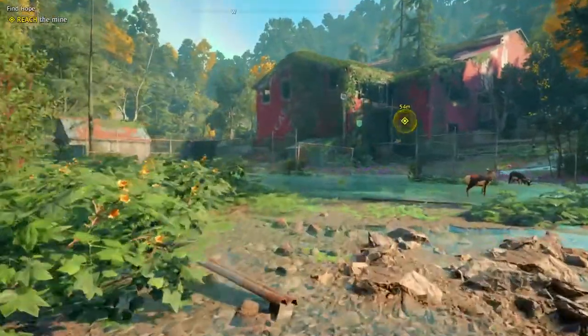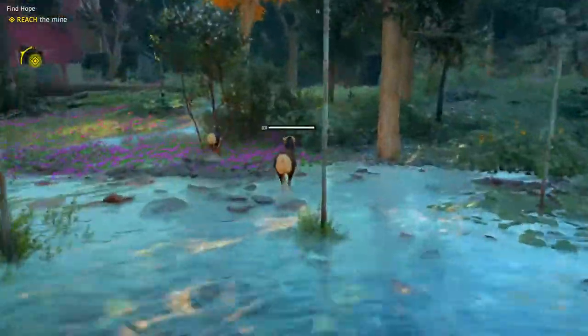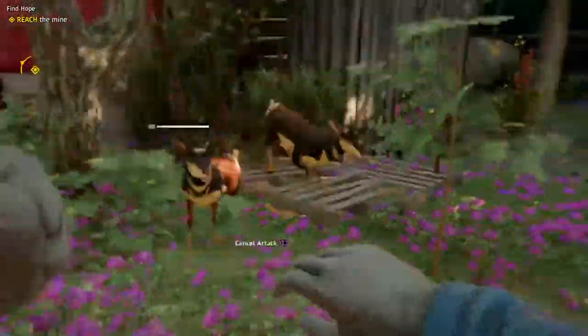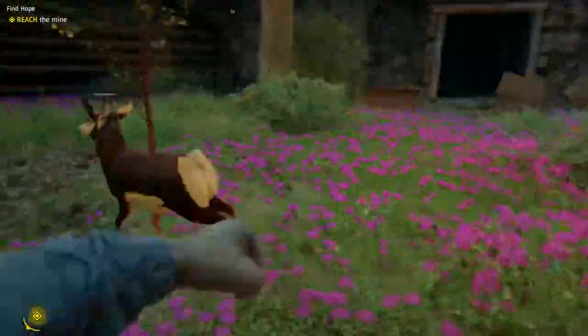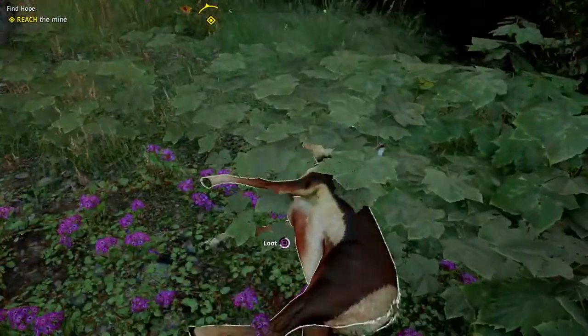There are animals right there — you could punch them. Some animals you can punch; I would not recommend it for stronger ones, but something like goats and weaker animals, maybe you should punch them. We're going to keep on punching one to see what it drops. And there you go — it's knocked out. We got some kind of skin, which is probably going to be very useful.